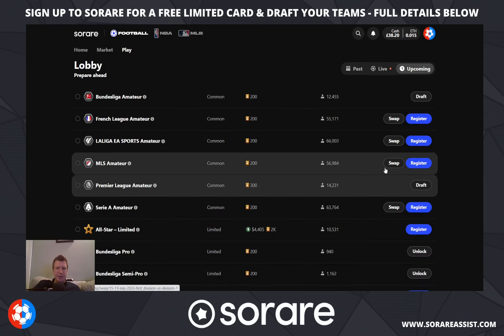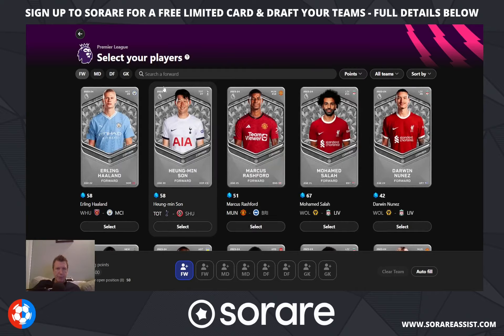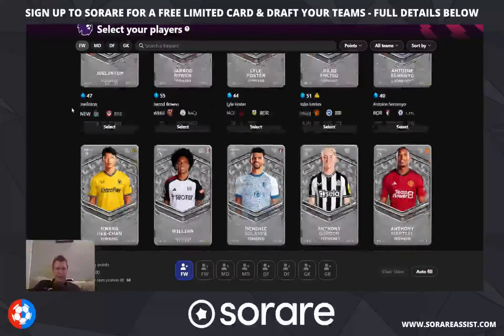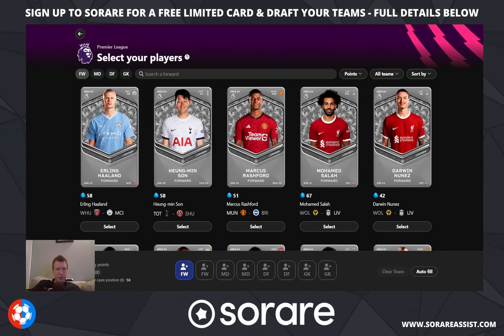Let's go ahead and draft my Premier League team. I'm going to click the draft button, which brings me to a screen showing all the common cards of Premier League players available. You have 400 gems to spend on your team, which is an average of around 50 points per player. The points are based on each player's average score across their last 15 games on Sorare Fantasy Football — so Haaland, averaging 58 points in his last 15 games, will cost 58 points.